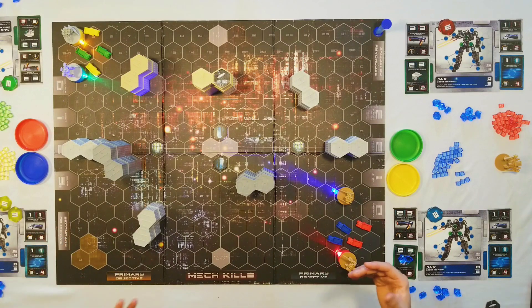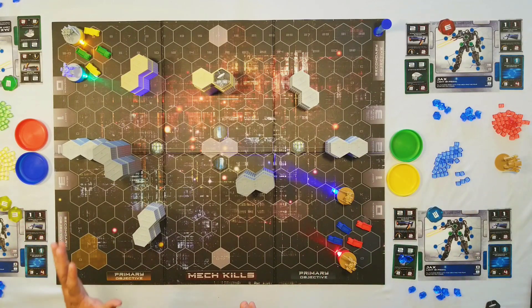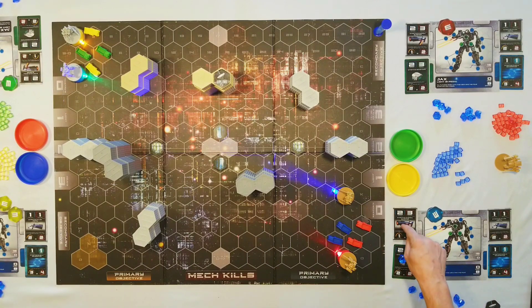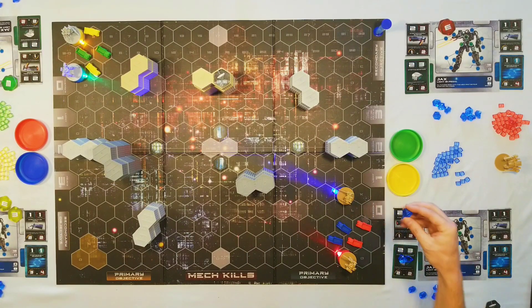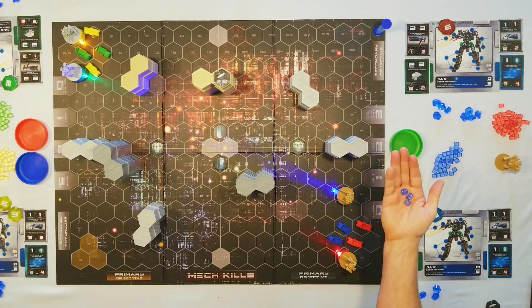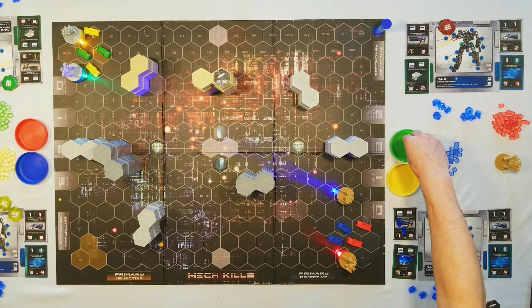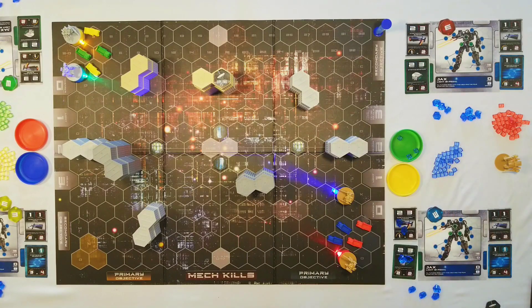I have line of sight on green, so I call 'blue hits green.' Everything has to be announced in Mech Command so everyone can hear what's happening while they're also moving. Then I pay for a weapon — I'm going to fire my energy blaster. It costs two gems, so I move that from my energy pool onto the energy blaster card. It does three damage, so I take three of my damage cubes and drop them into green's damage dish.